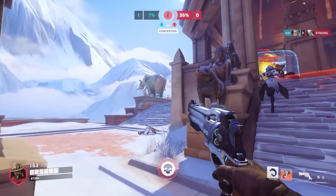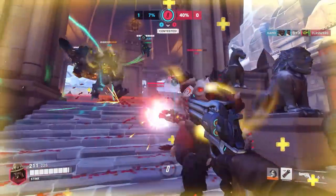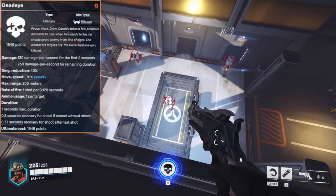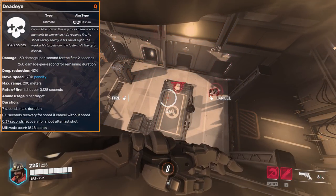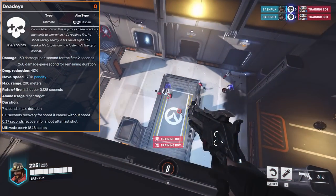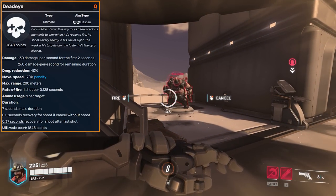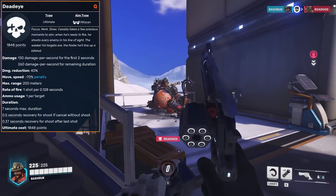Cassidy's ultimate ranges from a team wipe to a completely useless ability depending on how and where it's used. As soon as his ultimate is activated, he gains a 40% damage reduction and starts locking onto any target in front of him. You can see a circle closing in on the target as damage accumulates, and when the circle fully closes, it means pressing your left click will deal enough damage to kill the target, unless they get some other sort of help.